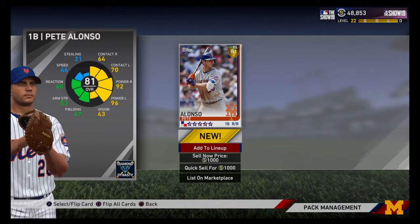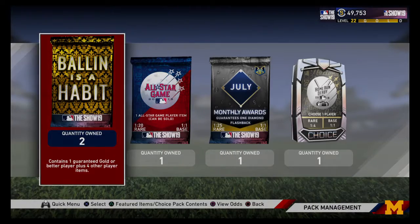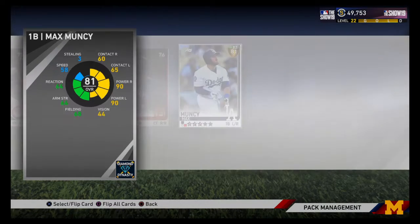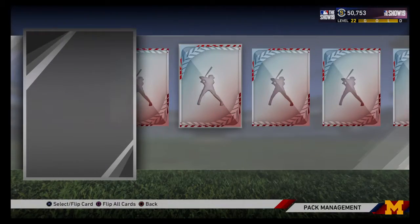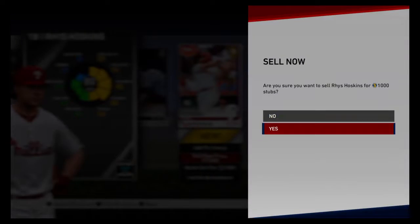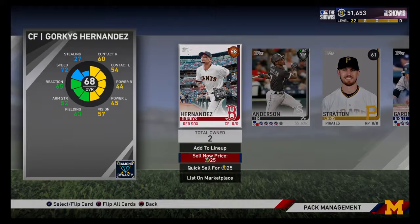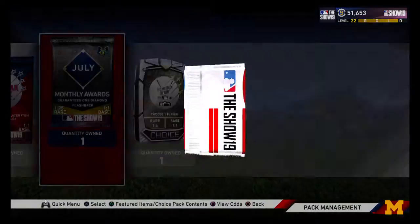P. Alonzo — not bad, he's not terrible. I've yet to pull anything good out of these packs yet. The ball packs have not been good to me this year. So we're going to save all of our guaranteed diamonds for last, and just a newly added gold to the game — Reese Hoskins.